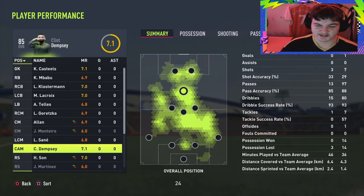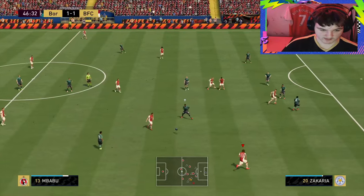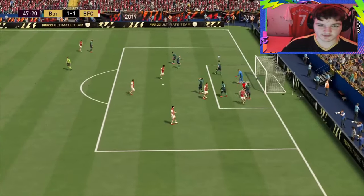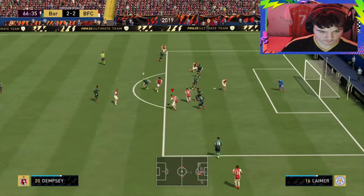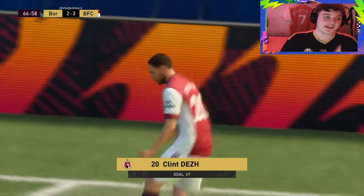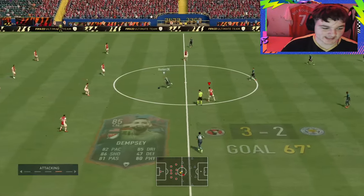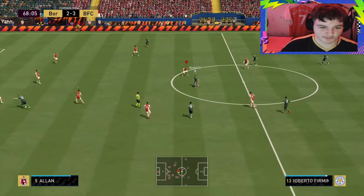In the second half, Dempsey with nice hold-up play — down to Mbabu, back post, Werner's there for it — that's a semi-assist for Dempsey and an assist for Mbabu. Then oh my god, Dempsey turns his man and gets the shot — absolutely class! He controls it and just turns the whole defender. Three-two up, this is to get me to rank one and a checkpoint, and one win away from Division 4. Phenomenal from Dempsey.